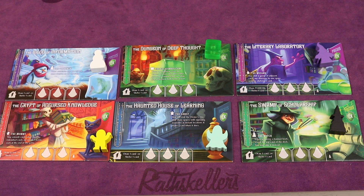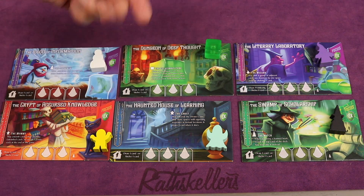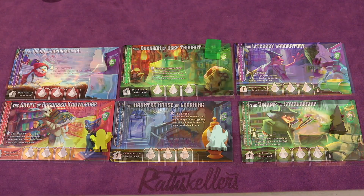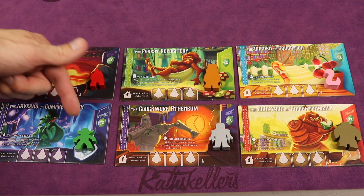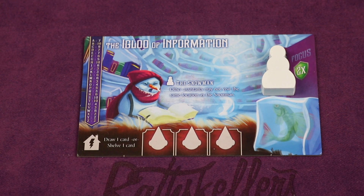At the beginning of Ex Libris, you'll get one of the 12 possible libraries, like the Eguin Information or the Dungeon of Deep Thought. Each of these comes with their own tokens — some wooden bits, some really cool things like the Gelatinous Cube, the Mummy, the Ghost, the Witch, the Wizard, the Sasquatch, the Bookworm, the Goblin Sneak, the Automation, or the Trash Golem. Each of these has a special ability.